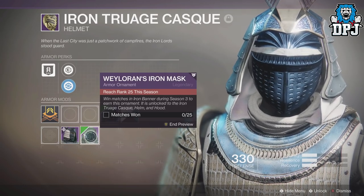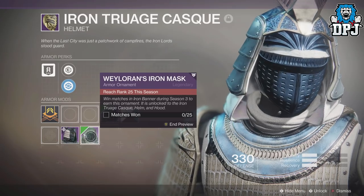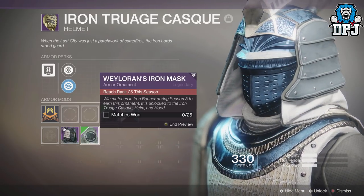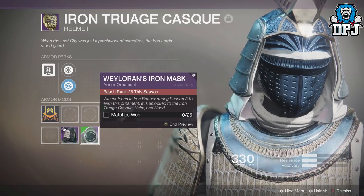If you didn't know, you can actually see all the new Iron Banner ornamented gear for Season 3 in-game right now, and they look pretty badass. On screen now we can see the hunter gear — warlock and titan will follow.